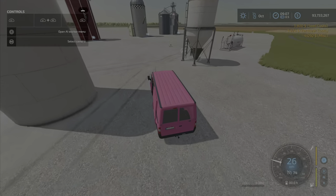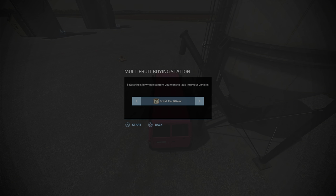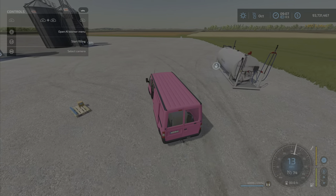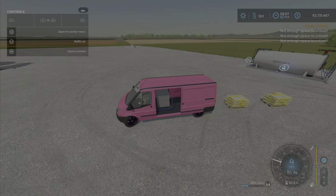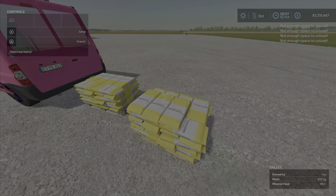Let's see if we can fill anything here — yes! Wheat, barley, oats, canola, sorghum, sunflower, soybean, corn seeds, lime, pig food, road salt, mineral feed, solid fertilizer, and back to wheat and mineral feed. Now does it give me an unload option? It spits out the product as one of these bags.